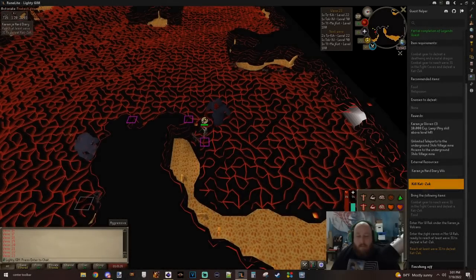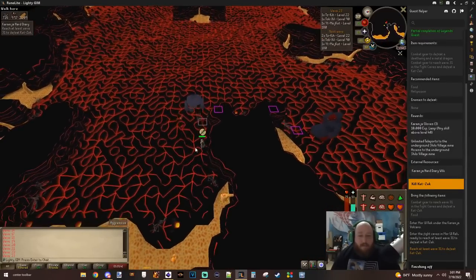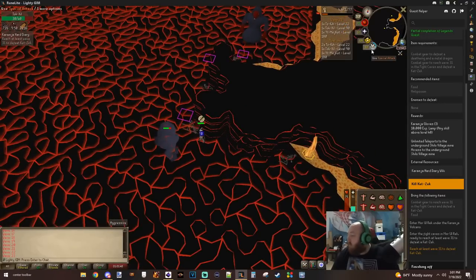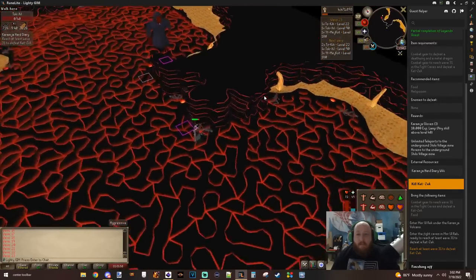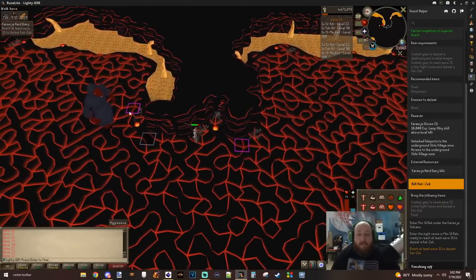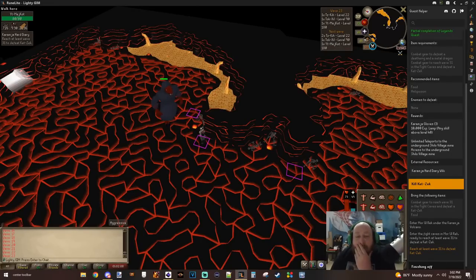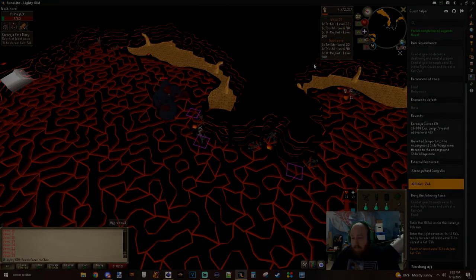Hey guys, I'm Matt Lighty. This is episode 10 of The Stockpile, our Group Iron Man Old School series. In this episode, I get our first Basilisk Knight's task — will I get lucky? I head back to Kurasks for a very long time. Myself and one of my team members, Zen, bang out some monumental quests. I dabble in some tasks, open some clues, prep myself in some mini-games, and end on a nice little milestone and a massive drop. Enjoy episode 10.